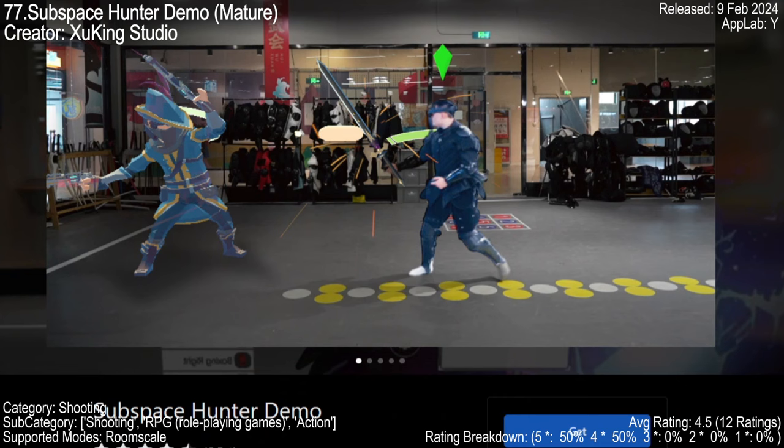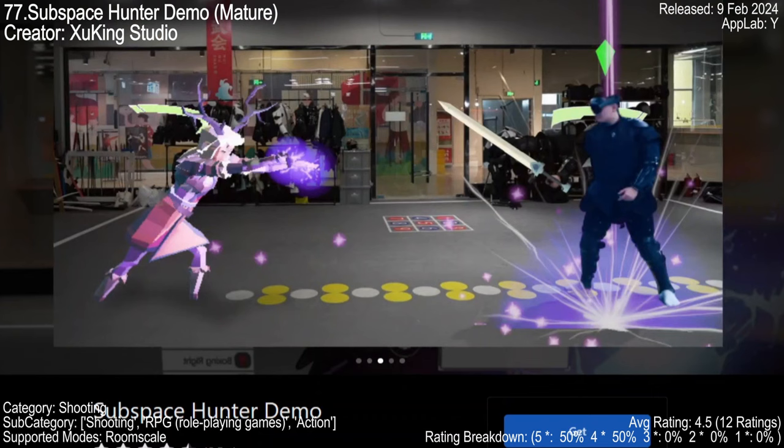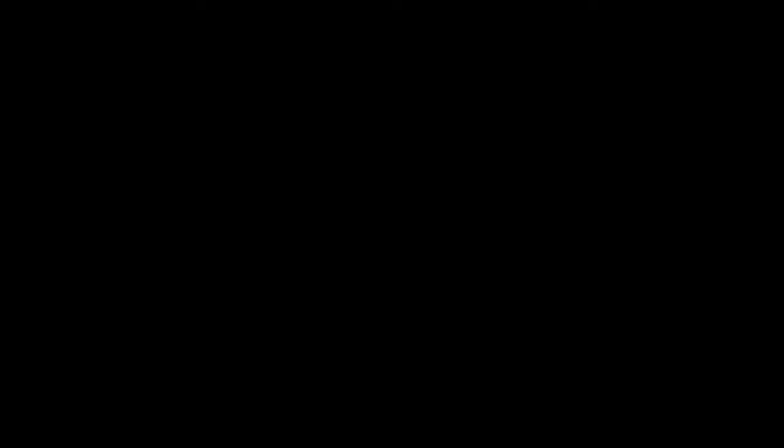Dive into the world of Subspace Hunter Demo, a VR game that's as intriguing as it is immersive. Inspired by Sword Art Online and even including a one-handed sword from Kirito's dark repressible aid, the game has 4.5 ratings with 12 reviews. Check it out if you're a Sword Art Online fan.